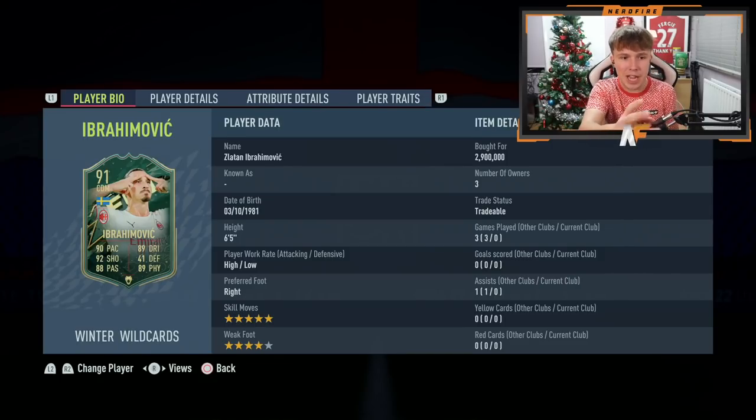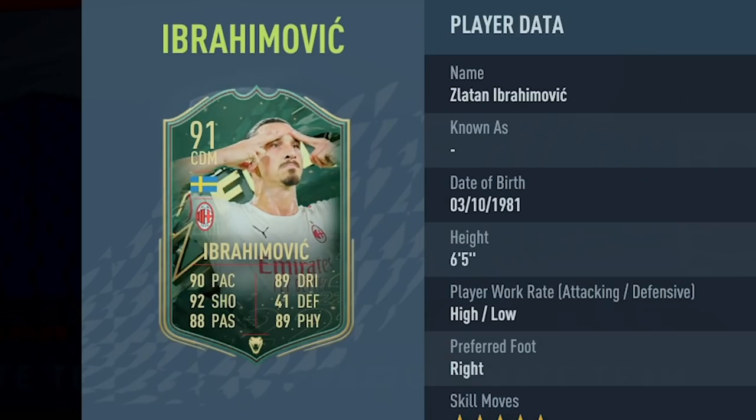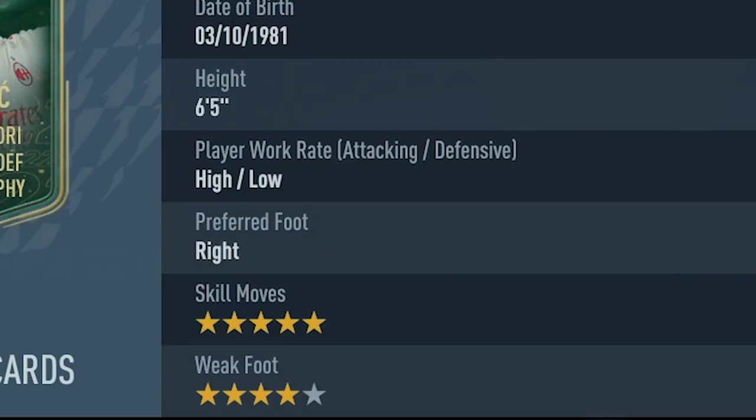Before we compare the cards, let's take a look at the face card stats. We're looking at 90 pace, 89 dribbling, 92 shooting, 41 defending, 88 passing, and 89 physical. Five-star skill moves, four-star weak foot, high-low work rates, which is absolutely perfect for a striker.